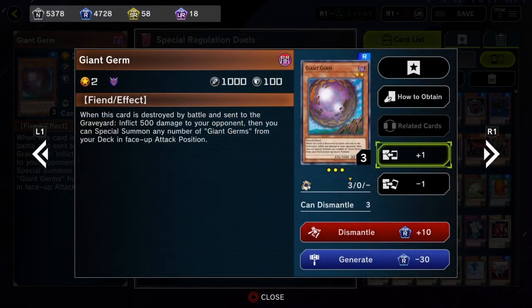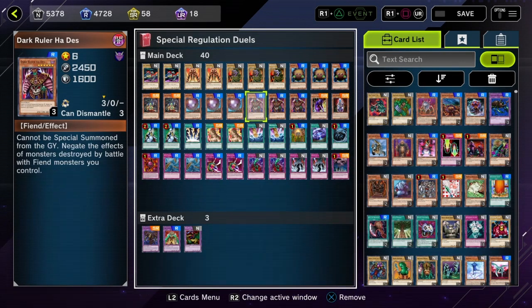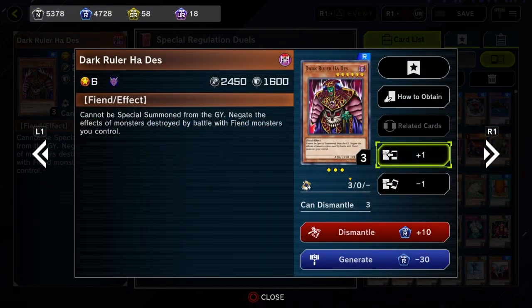You also have cards like Giant Germ, which summons other Giant Germs and damages your opponent — a really good setup for a tribute monster like Dark Ruler Ha-Des, one of the most terrifying old tribute monsters. He's a big 2450 body, you can't special summon him from the graveyard, but any monster effect your opponent has that's destroyed in battle by one of your Fiends is negated. It's one of the oldest negates out there and one of the most powerful.